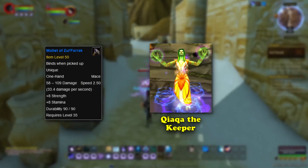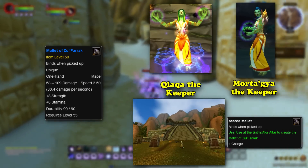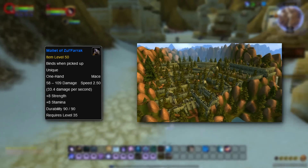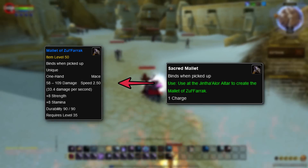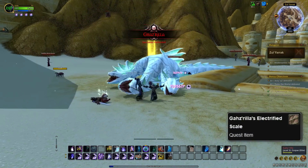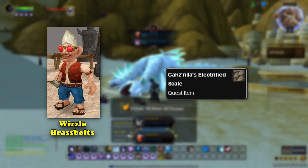First, players must kill Keetar the Keeper and Mortigya the Keeper at the Altar of Zul in Hinterlands, which drops a Sacred Mallet. Next, players must go to Jintha'Alor and head to the top of the city, past many mobs, before clicking on the altar to transform the Sacred Mallet into the Mallet of Zul'Farrak. Then players have to head across the world, enter Zul'Farrak, kill Gazrilla, and loot Gazrilla's Electrified Scale.